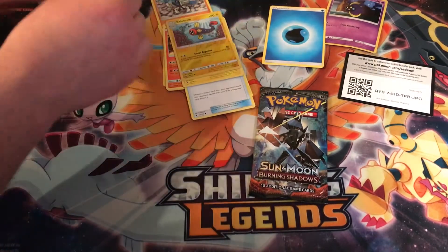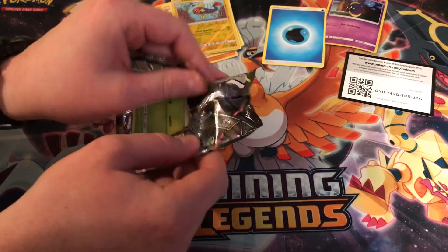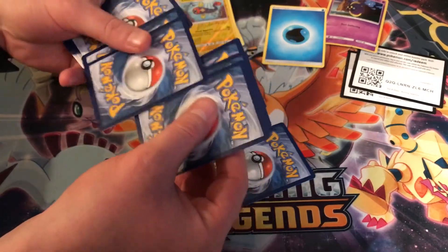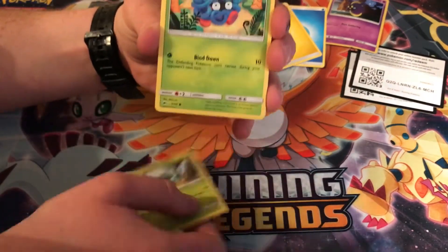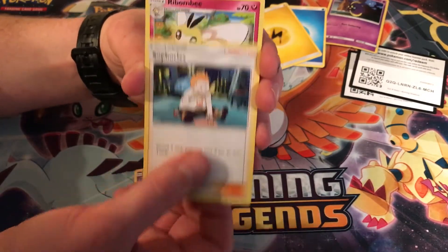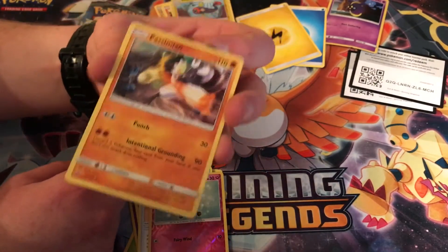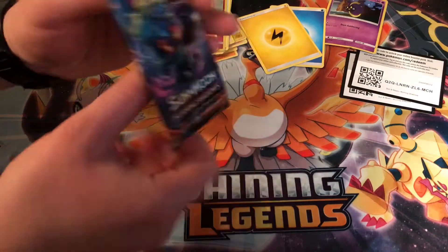Zero points. We're doing Marshadow last. Come on, need some points on the board. Not a dupe hider — we need Caterpie. Two energy, three energy. Dupe hider, Jangmo-o. Sandygast, Rhyhorn, Clefairy, Mareanie, Wimpod, Wishiwashi, Cutiefly, reverse and a Passimian. We are at zero points with one pack to go. The struggle is real — come on Marshadow, bring it home!